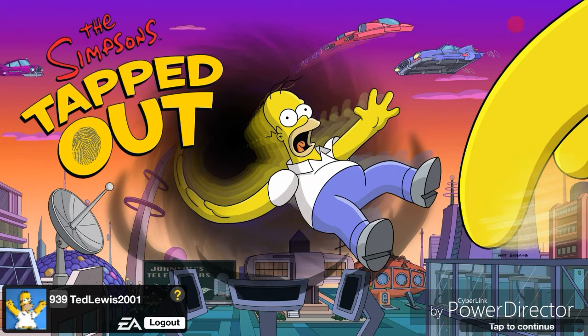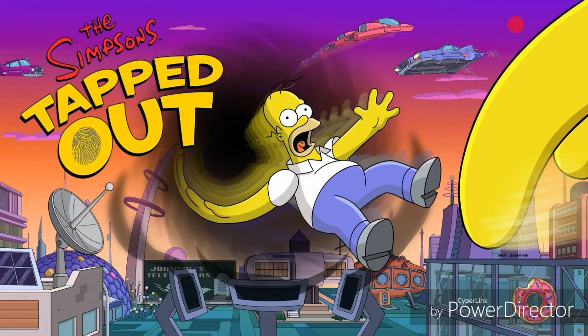Also, right by my name there you can see this little yellow question mark — that's new, it's called the help button. I'll leave a link in the description of what it does. Basically it takes you to a new EA help website that helps you with the game. So yeah, that's pretty much new, and there are a couple of new features with this update.